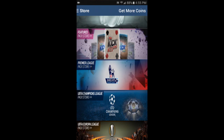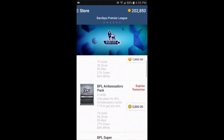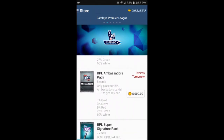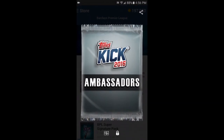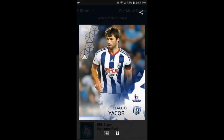In the store you can buy packs from the Premier League, Champions League, Europa League, Bundesliga, and MLS. Let's try the Premier League first. Let's buy a pack — this one expires tomorrow, it's the Barclays Premier League Ambassadors Pack.